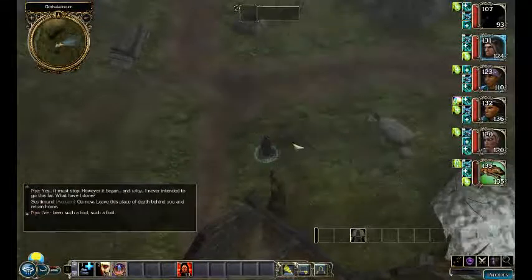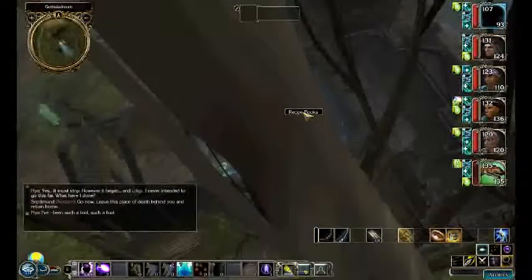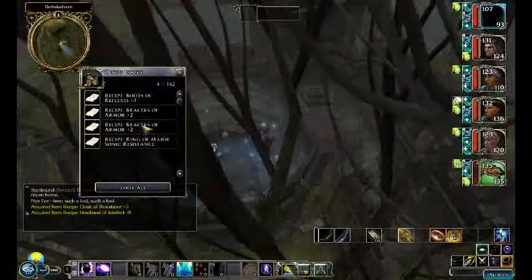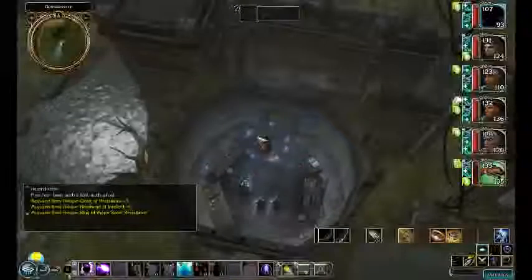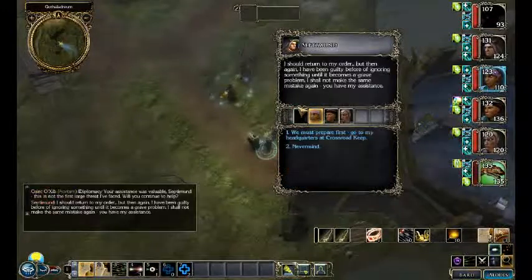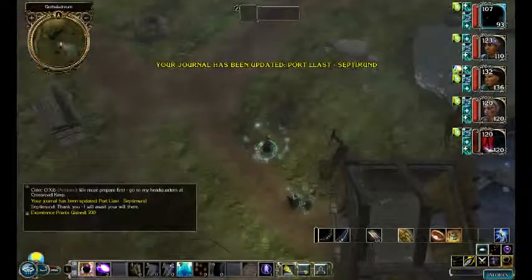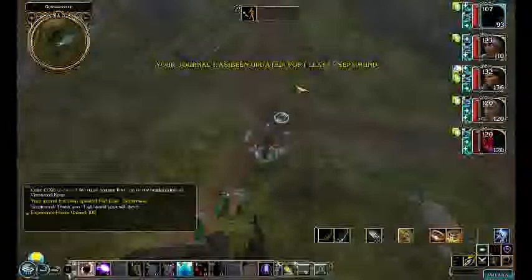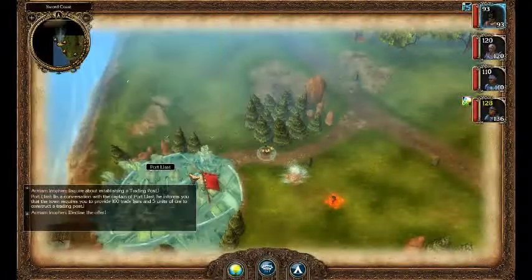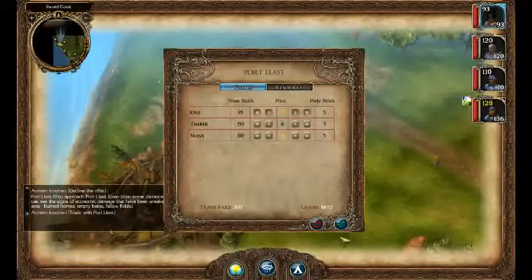There are a couple of recipes here, none of which are really important, though there's another recipe for Headband of Intellect plus six if you missed the other one. We'll have a little chat with Septimint and you can use diplomacy to have him join your party permanently. When you head back to Port Last, you'll see a new option: inquire about establishing a trading post. We need five units of ore, which we'll just buy, and we'll establish our trading post.